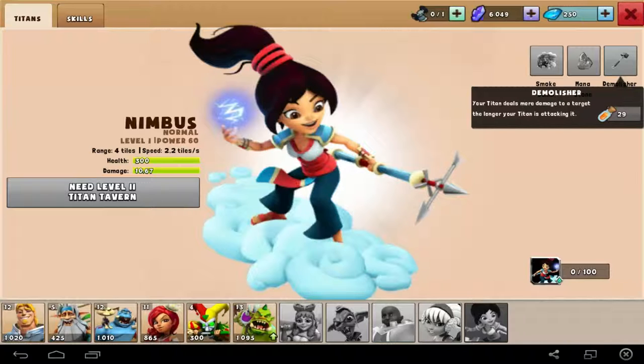Demolisher, mana stone — if you don't understand, that means you need mana to use your skill. Normally you only get mana by destroying the enemy's buildings or towers. But with Nimbus, you will get mana without destroying anything, as long as she stays alive. That's why Nimbus will be really important for the team.